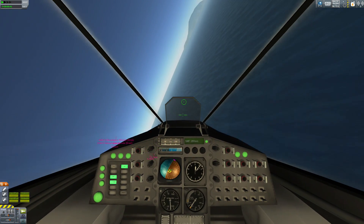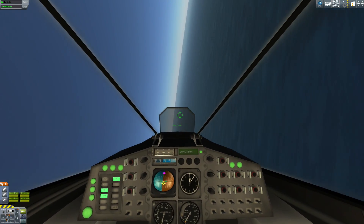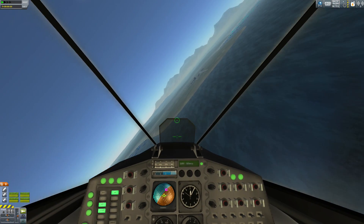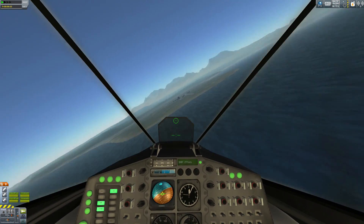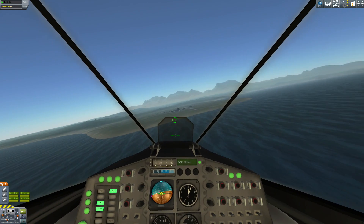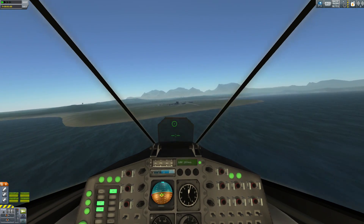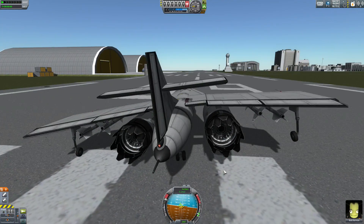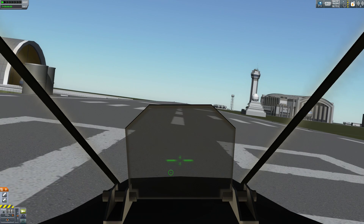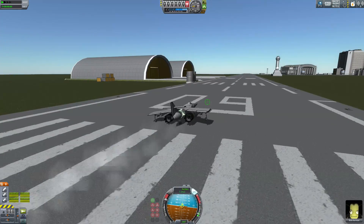The reason I want to make the gun aim lower is so that you can do ground attacks with this plane without worrying — if your gun sight is slightly below your heading, you can focus your fire on the ground without risking crashing into the ground as much. It's still too high and to the left, but I think I will just let myself deal with it.